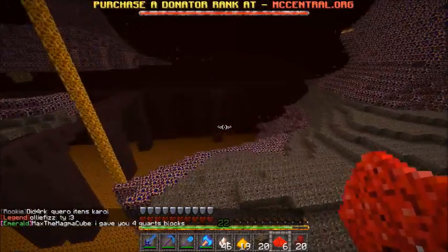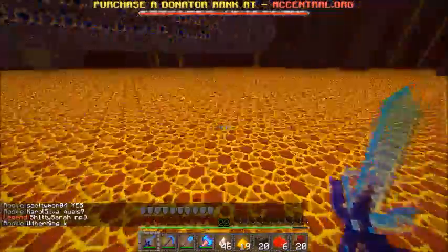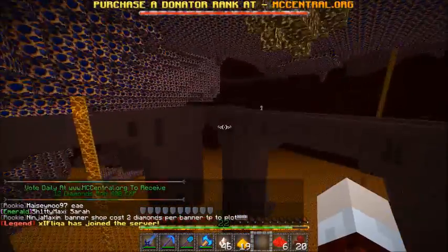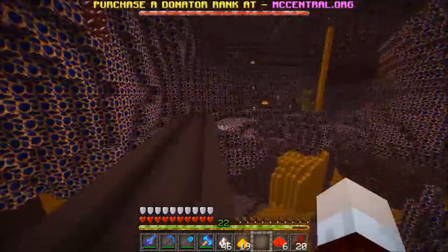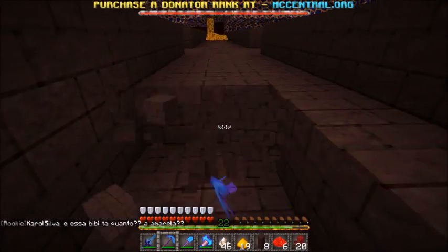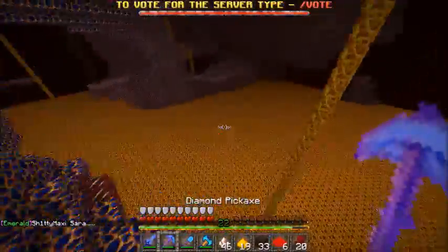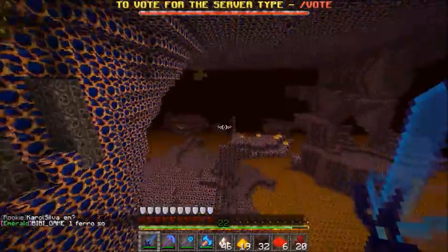There's a magma cube — why are you hopping on water? That knockback is crazy. Looks like someone's already been here — it's a blaze spawner. There's lava there and there — that's a dead end. Doesn't look like anything else around here. I'll mine some of this off-camera so I don't bore you guys. Mine a little bit of this — there you go, that's good enough.